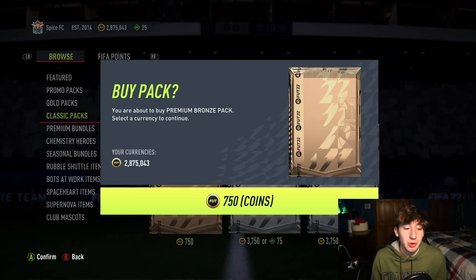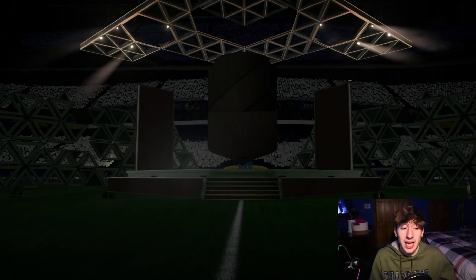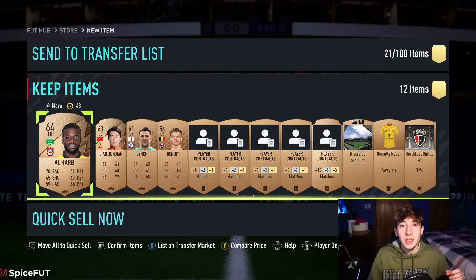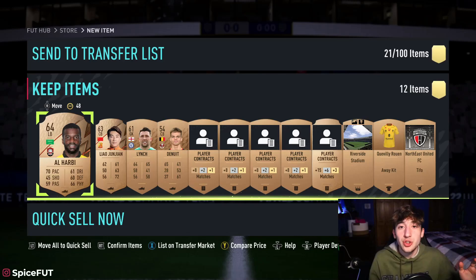The bronze pack method is very self-explanatory. What you do is open up these bronze packs. It may sound like a completely stupid idea, but it's not — because these bronze cards are actually worth more than the pack costs. You can build coins this way. It's not a get-rich-quick method, but it's something you can do really easily to build your coins up rather fast.